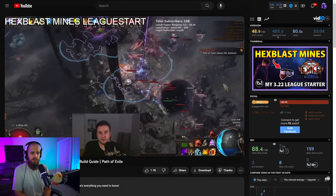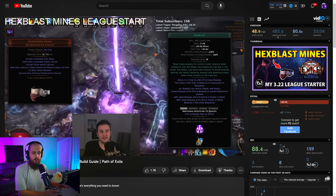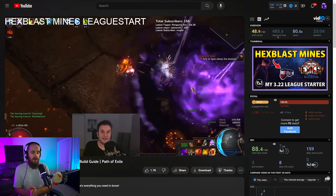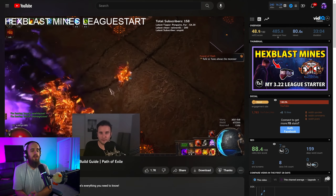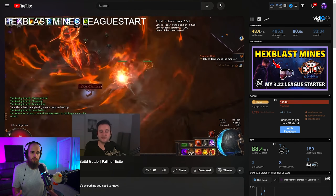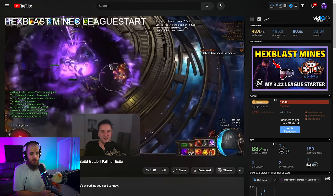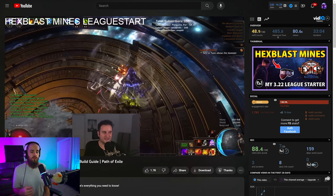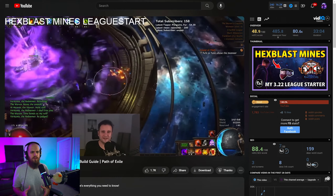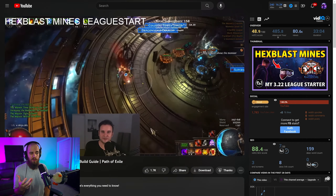The first new build on the list is the Hexblast Mines build from Palestron. You might know him for his totem and ballista builds, which he's also updated for 3.22. This build uses some uniques returning from Sanctum and features the mine playstyle - if you can one-shot an enemy with your first spread of mines, you kill stuff before it can even look at you the wrong way. It's solid for mapping, great for content where you can pre-place mines like Expedition or Essences, and decent for simple bossing once you have gear.